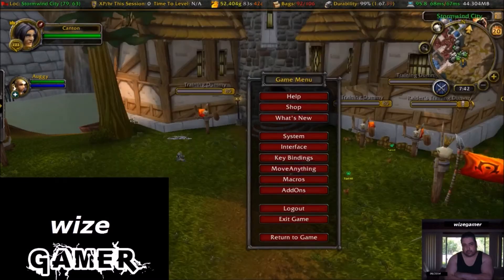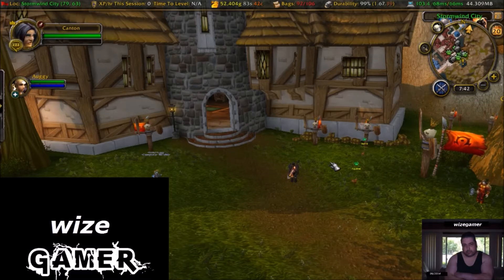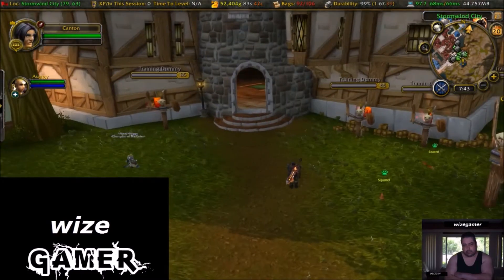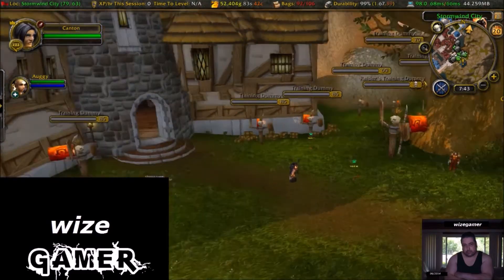Another helpful tip: when going into places I like to see the bars above my enemies — it makes it easier to notice them. By default you just hit the V key and the V key toggles those bars above the target dummies on and off. You can also key bind a key to show your friendly players so you can tell when they're next to you. For this demonstration my friend Augie is going to help me demonstrate how I'll be using this macro on these target dummies.